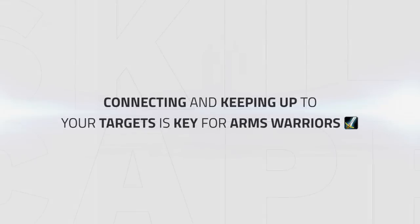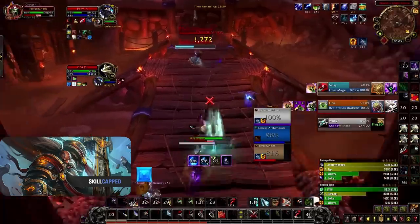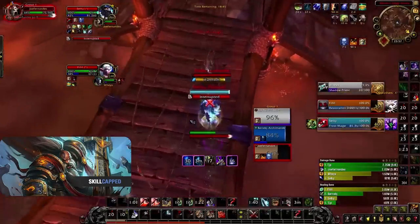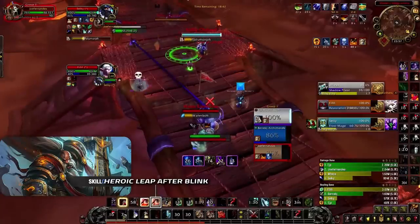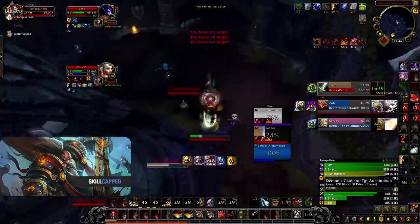Connecting to your targets and keeping up to them well is another key trait an Arms Warrior needs. An Arms Warrior has two main abilities used to catch up to their target: Charge and Heroic Leap. You'll want to use Charge as a gap closer if your targets get away — it's important against classes such as Mages to counter their mobility, i.e. charging after they blink so you don't get kited. Heroic Leap can be used in the same way but you don't need a target for it, making it more versatile. Offensively, leaping to connect to targets behind pillars allows you to deal more pressure and potentially get kills. You could also use it defensively, leaping far away from melee or out of line of sight from casters, avoiding a lot of damage.